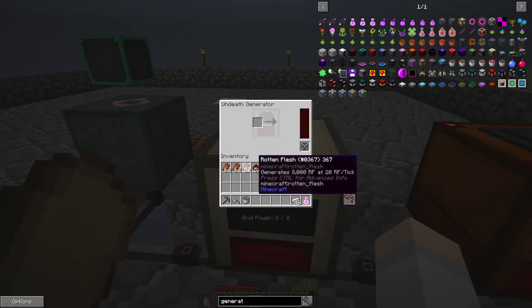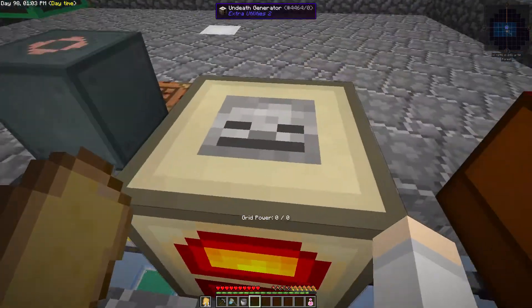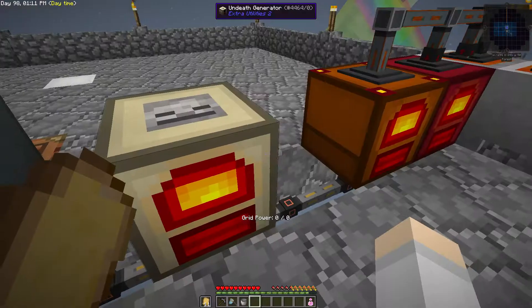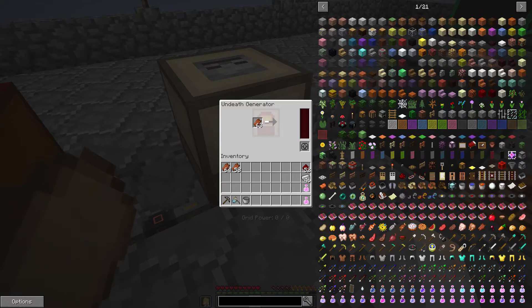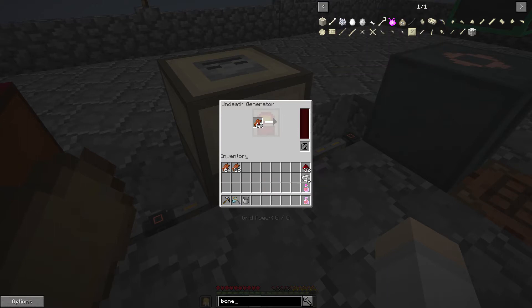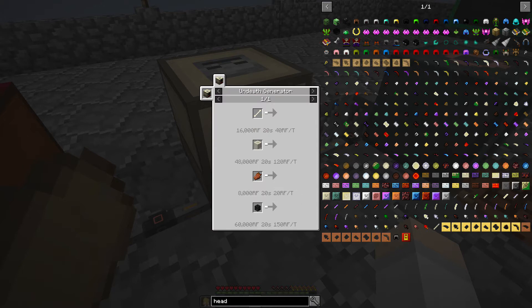The undead generator basically makes power from undead items such as rotten flesh - you can use rotten flesh to make energy. How cool is that! Once we have our wireless item transfer, probably ender chests or whatever, we're just gonna pump all the rotten flesh that we get straight into this thing from the mob farm. I think you get a better rate with bone - yeah, four, it's like twice as much power twice as quickly. So bones, bone blocks - oh you can do blocks! Wither skeleton skulls are also 150 RF a tick.